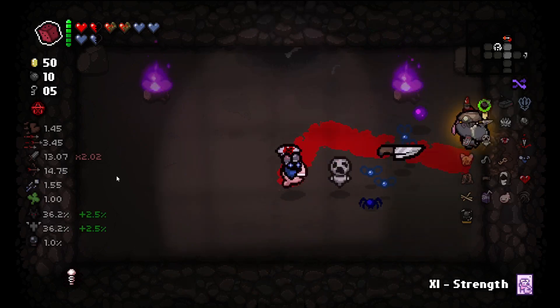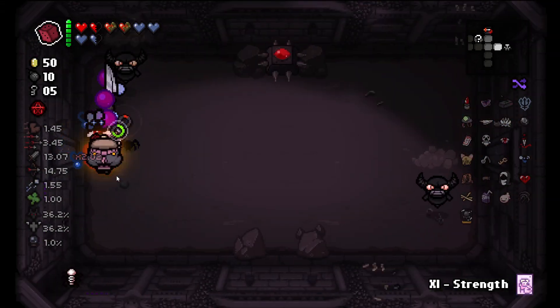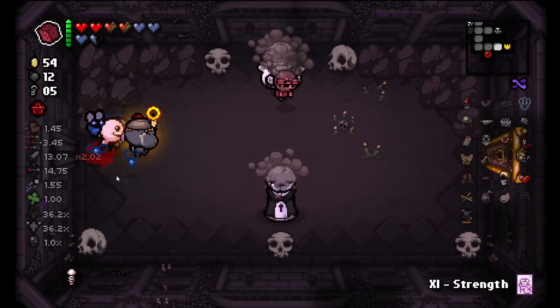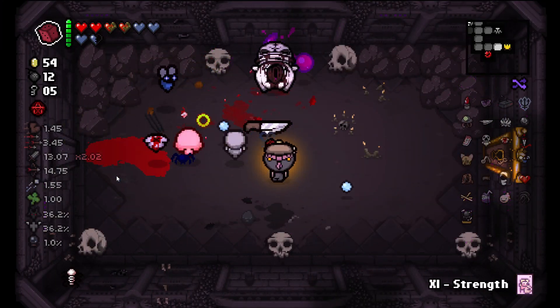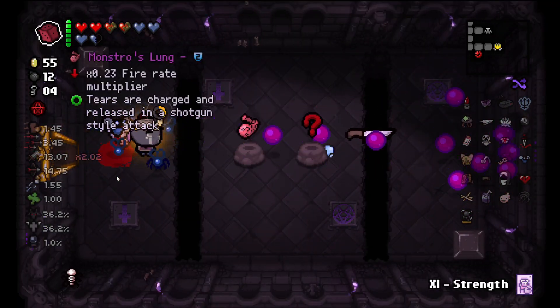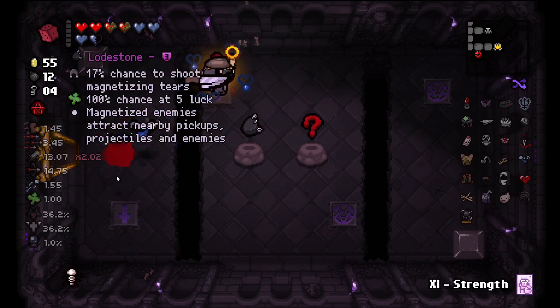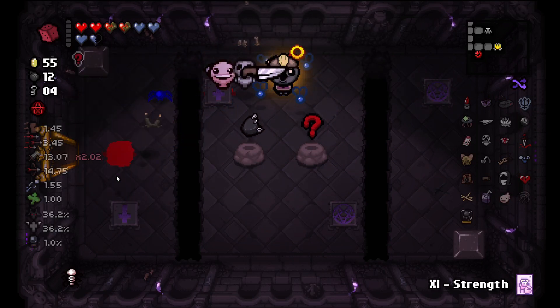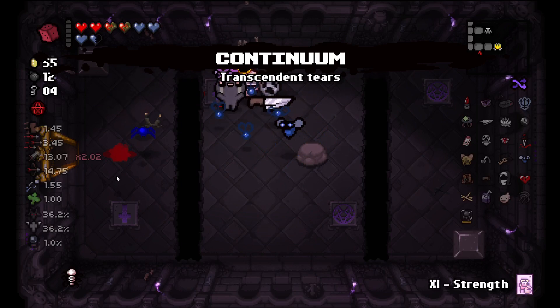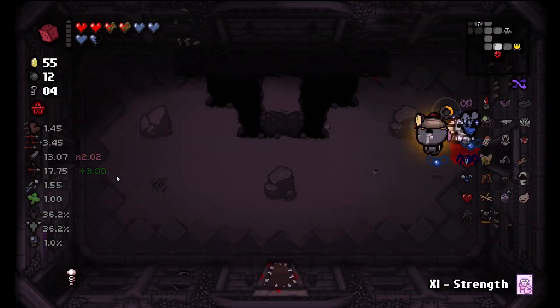Let's bump this little boy for our 5% deal chance split amongst the two deals. Monstrous Lung — we are not taking Monstrous Lung. Do we take Lodestone? If we want to go to Mother we are not taking Lodestone. Continuum — that's a fun item, especially with the extra range from Purity.